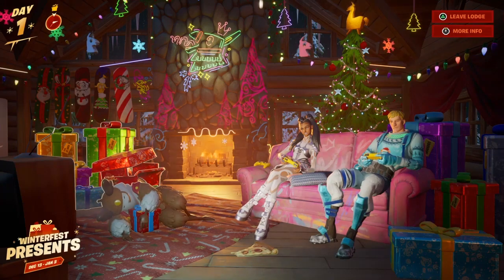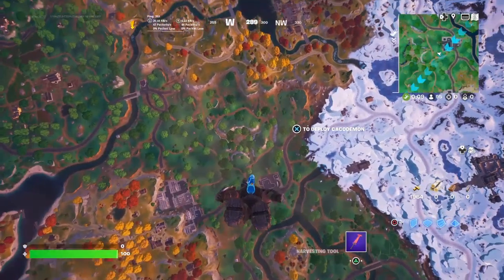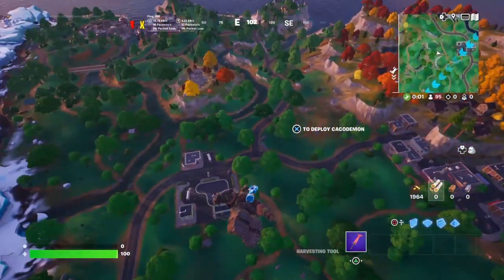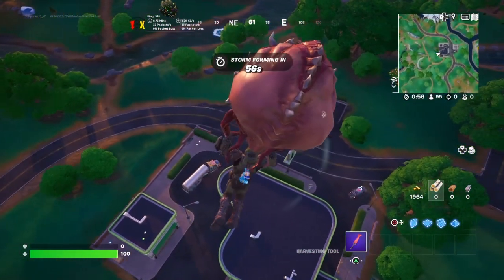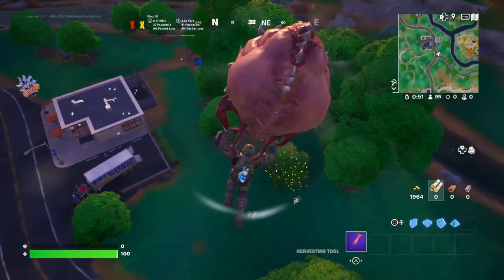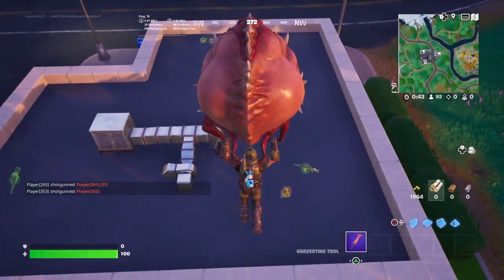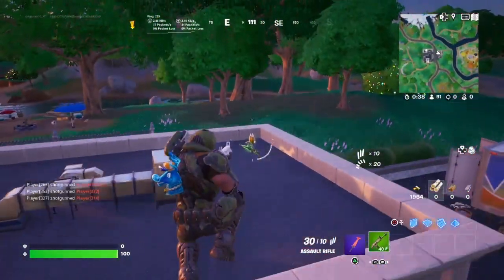Now for the really cool updates in Fortnite Battle Royale: the Ageless Champion has a brand new Mythic Shockwave Hammer. Usually we only get an Epic Shockwave Hammer, so this is a little different. He also drops an Expo Mythic Rifle and now a Mythic variant Shockwave Hammer.